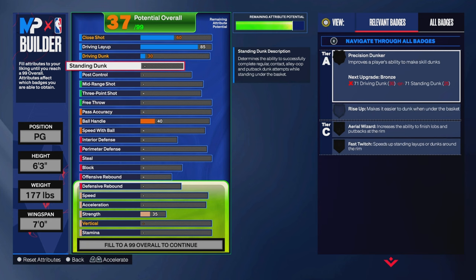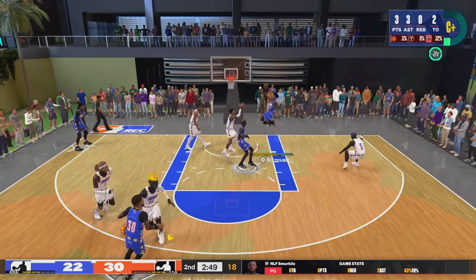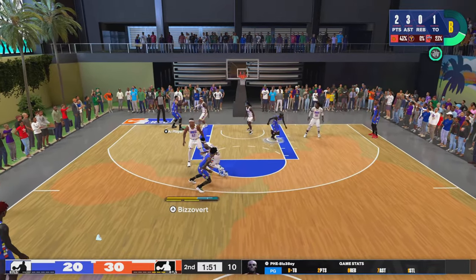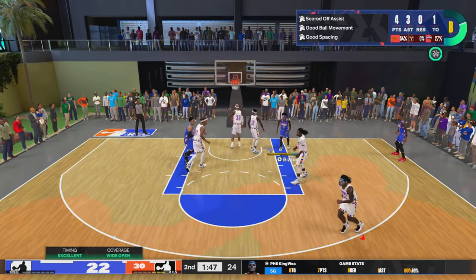The first thing I'm going to show y'all is my finishing. As you can see, I got the 85 layup, 61 standing, and the 78 post control. The 85 layup gets me Giant Slayer, and the post control is just so I can create something without having to dribble or constantly be set up.